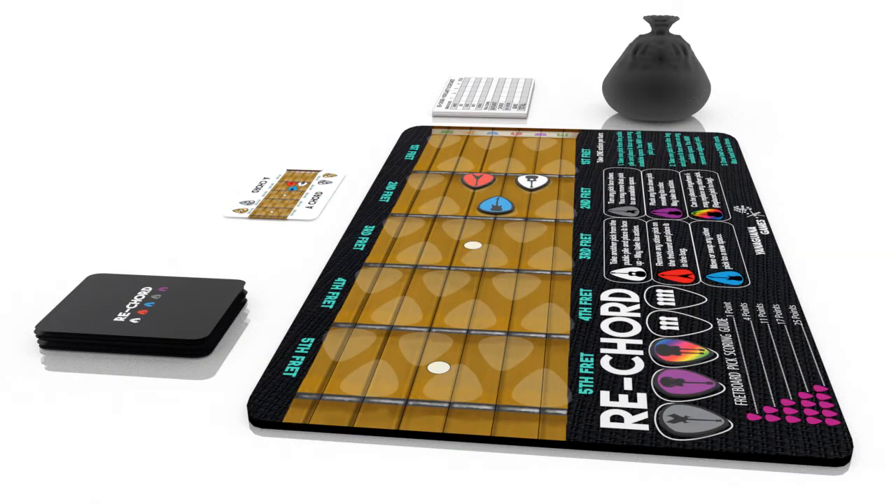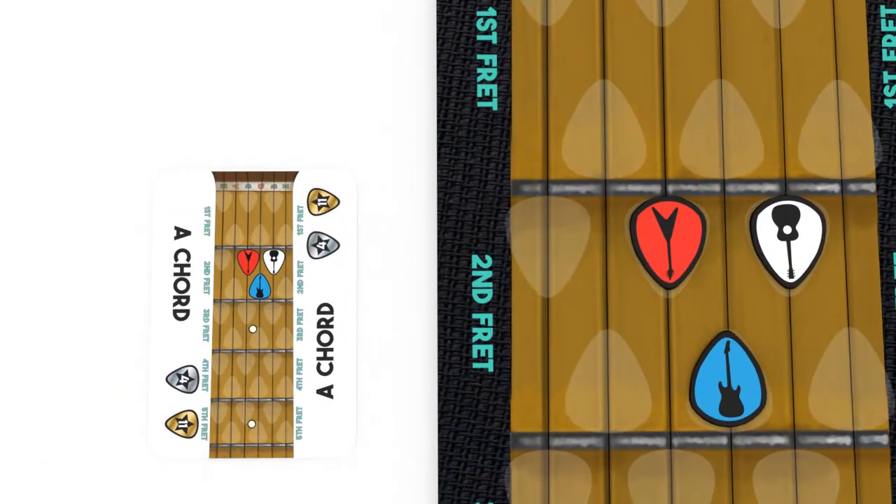To score a chord, the pick shown on your card must match the locations and colors on the fretboard. Note that this can be done during an opponent's turn.